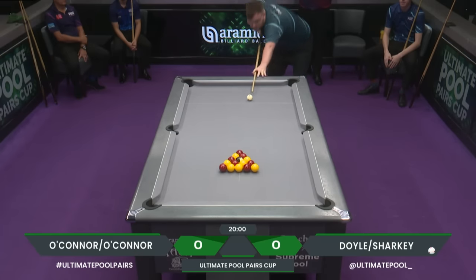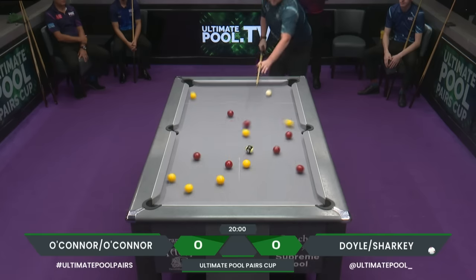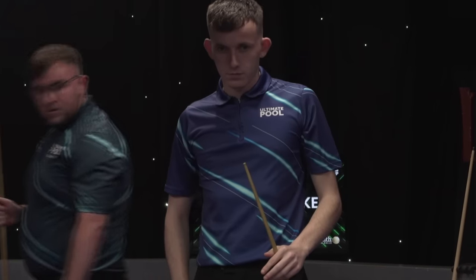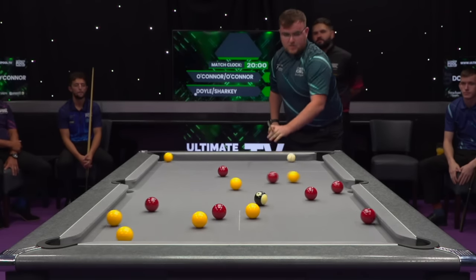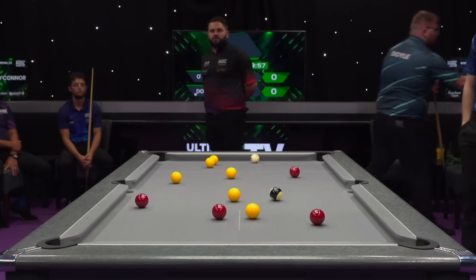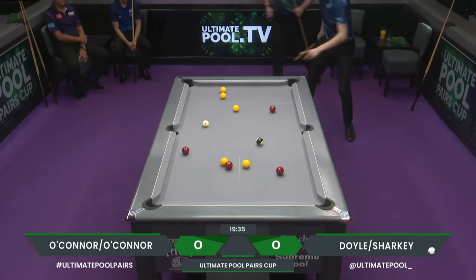We are ready for our second match. There is the father and son duo, Joe O'Connor and Steve O'Connor, but they're going to have to sit and watch right now because it is Ben Doyle with the opening break for the Irish pairing — and what an opening break it is. Power and control. Balls flying in everywhere. Makes four balls and leaves a nice open table.